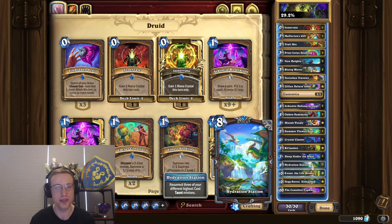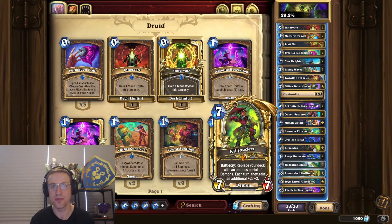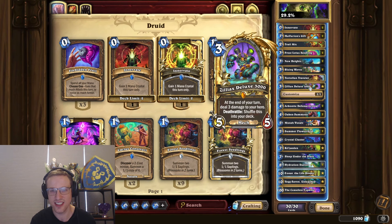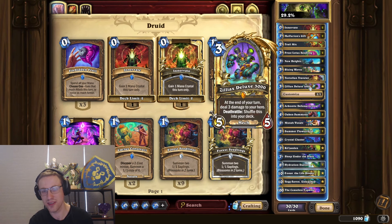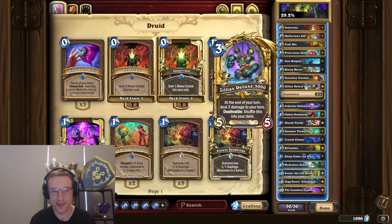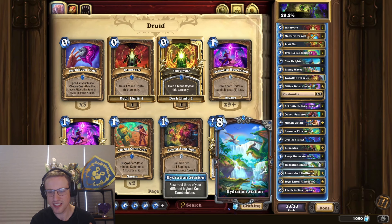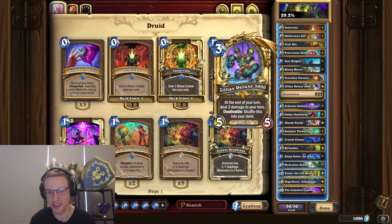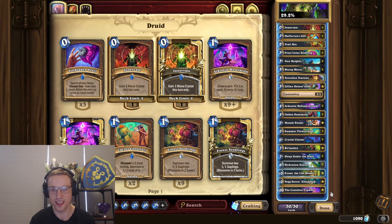Usually what lets this deck survive is just Unkillax — you res it over and over and just don't die. The goal is to play Kil'jaeden and then survive a couple of turns to get those big demons, but you need Unkillax for this. For some reason this deck is not running that Zilliax and instead is running a three-mana 5/5 that shuffles when it dies. It completely takes away a win con, makes Hydration Station way worse, and you're just so less likely to survive. Just one card choice makes this deck absolutely not work.